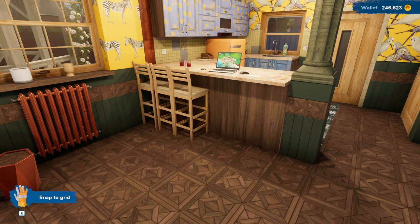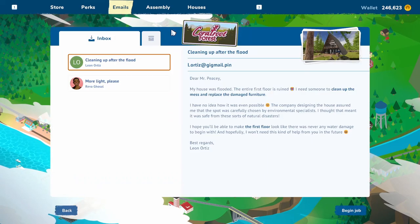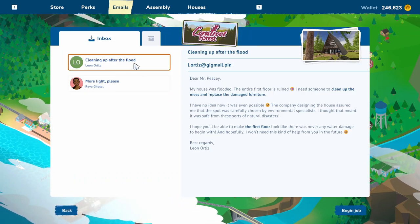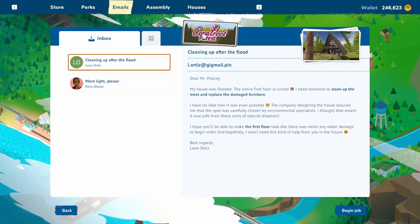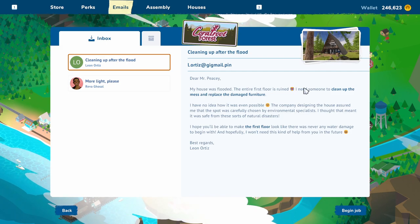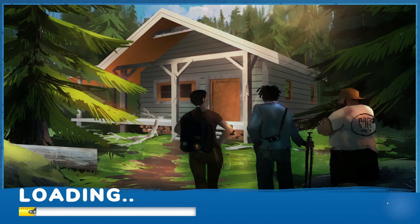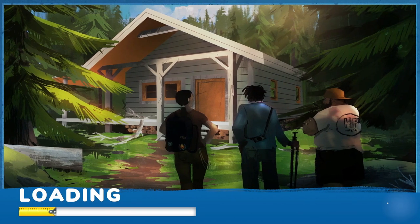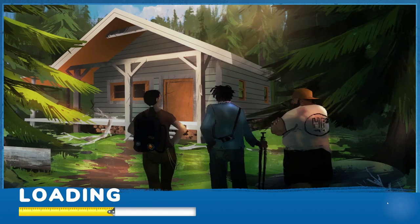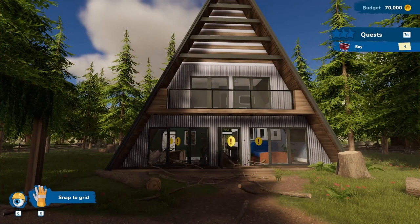Welcome back to the channel and thank you for joining me in another little episode in House Flipper 2. Today we're gonna make this job. It's in the forest. This small mountain house was flooded and we gotta clean the first floor and replace the furniture. We're gonna see exactly what's gonna happen. I got a feeling it's a small house and it's gonna be easy, but you never know in this game.